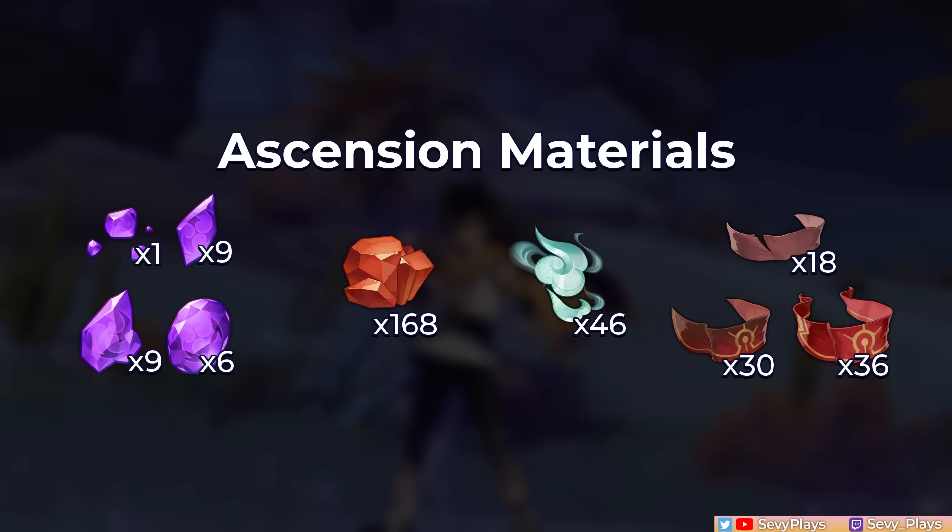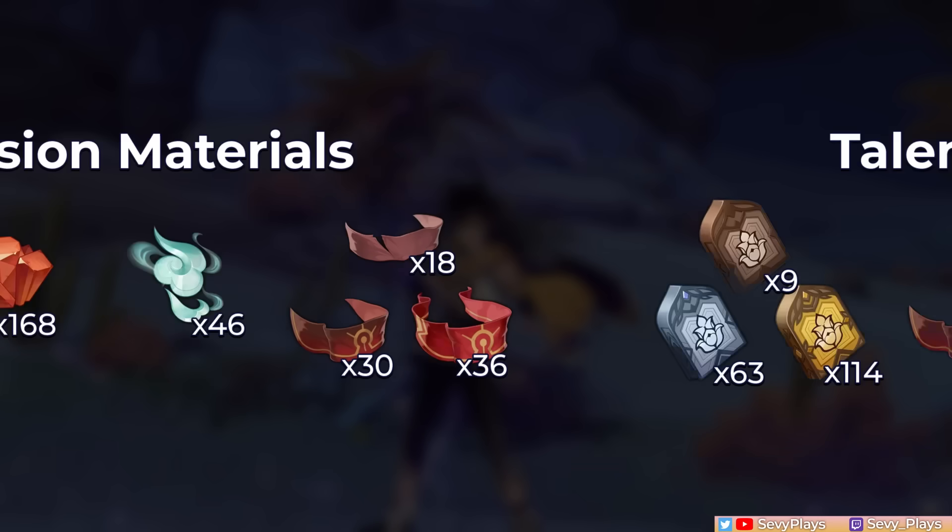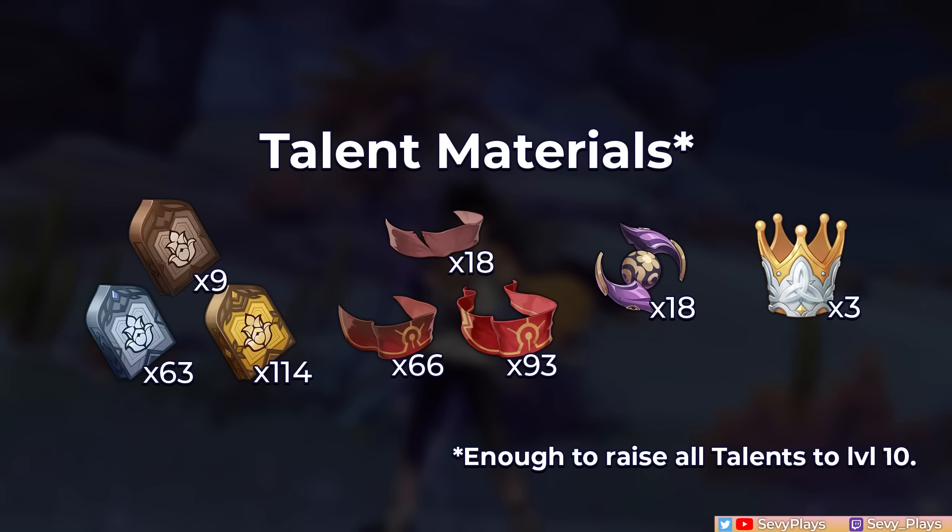For his ascension materials, Sethos uses Trishorite, Suani boss mats, and Eremite cloths. For his talents, he uses the Praxis series, more Eremite cloths, and the Dakas Bell material from the Scaramouche boss.